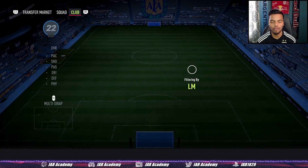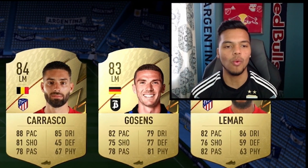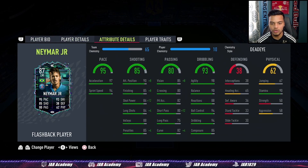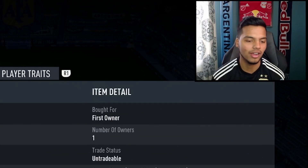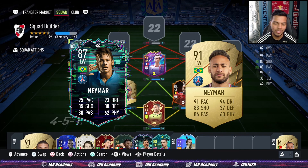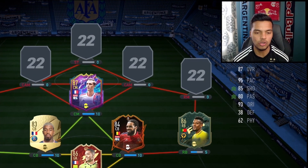In the left mid position, the best card released in a while — Flashback Neymar. A proper winger with 4-star weak foot. The pace is boosted, the shooting is boosted, the passing is lower — that's why he's a proper winger. We all know what he's about. If you don't have this card, get the gold Neymar — pretty much exchangeable.